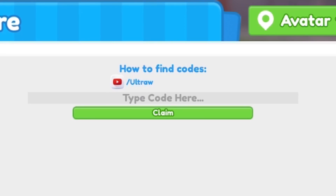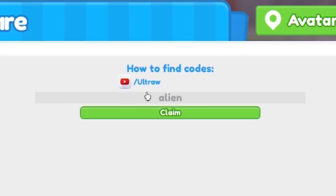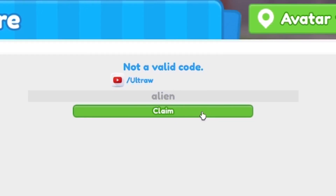The next code today is called Alien — that's A-L-I-E-N. I've redeemed that code in for the balloons arc.